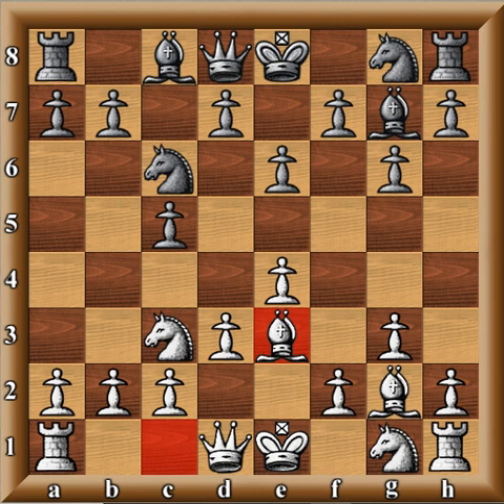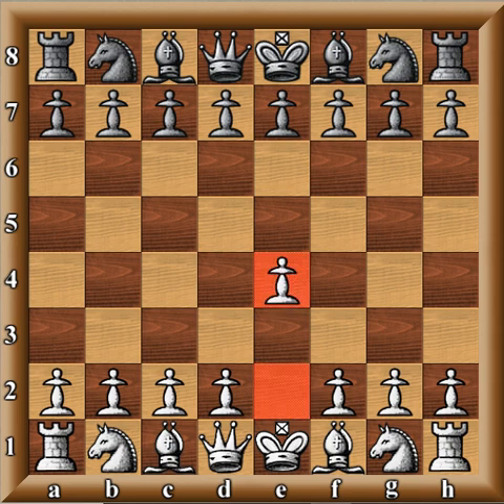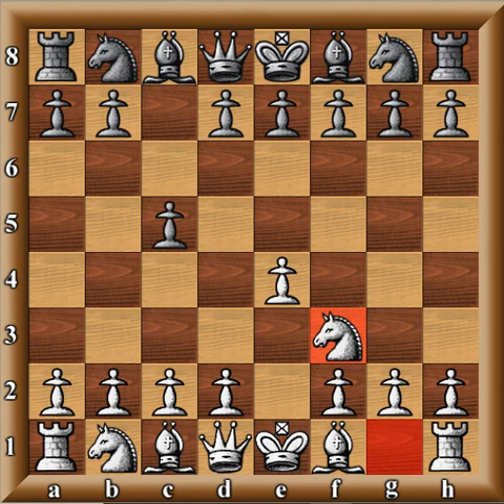For example, you have Black's response already indicated on move 2. With Knight C3, you are going into the Closed Sicilian — this is the normal setup they like to employ with the Fianchetto Bishop, playing moves like E6 and perhaps D6. Because White has shown his hand early in the game. However, if you play E4, C5 and then G3, Black might think you're going into an Open Sicilian.